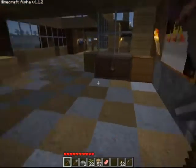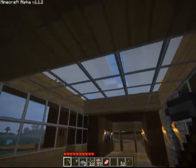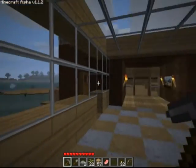I'll show you the rest of the house — I made a second story. As you can see, skylights everywhere, so you can see creepers, skeletons, zombies, anything out there at night.